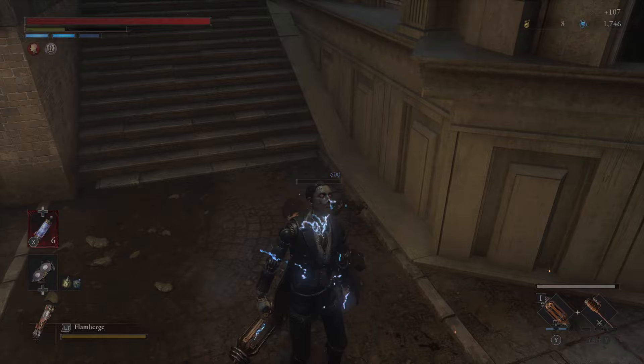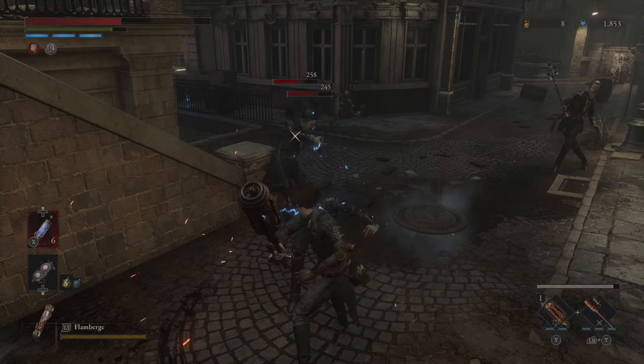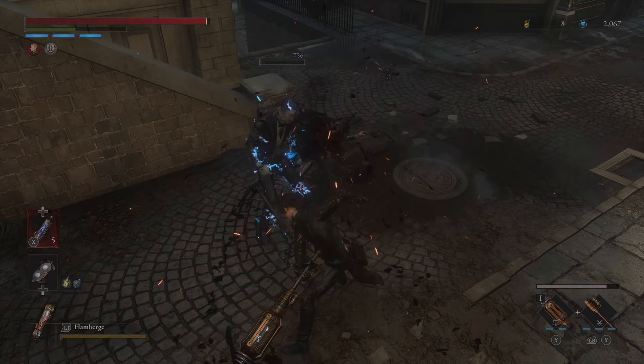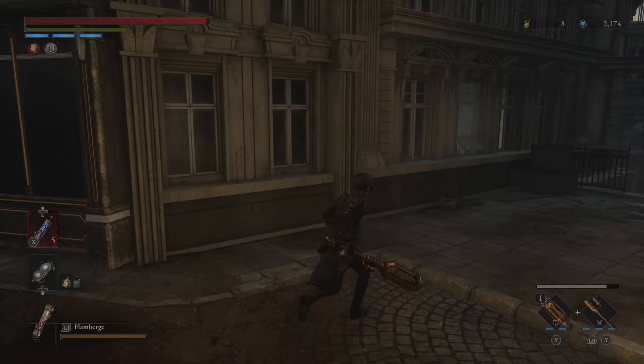We are facing a bunch of puppets in this area, so your electric coil is going to be very helpful here. Hopefully you have gotten it upgraded as far as it can go — it will help out immensely. As you can see, these puppets have a lot more HP and hit a lot harder, taking three R1s to completely deplete their health.